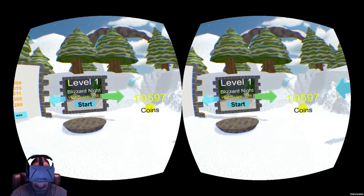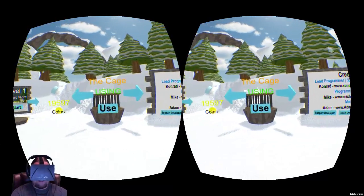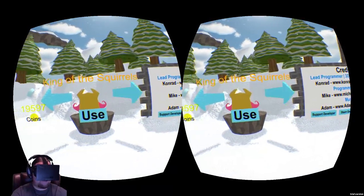Go ahead and get a couple of these power-ups. If you're good enough, you can actually hit a couple power-ups in a row, which helps a lot for getting lots of coins really quickly. As you can see, you don't want to hit the side. I'm going to go ahead and exit back out here and switch the level to Blizzard Knight. This one's a lot harder because there's a bunch of snow and it's nighttime, so we're going to get off of the cage since the cage is a little bit harder to use.